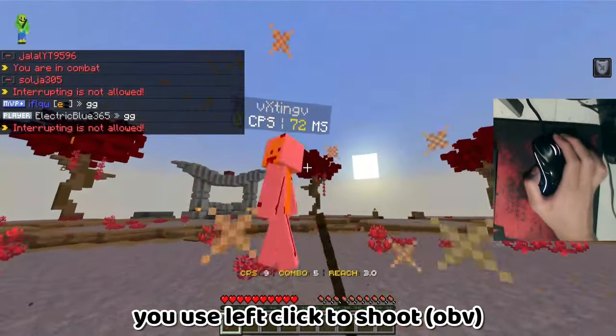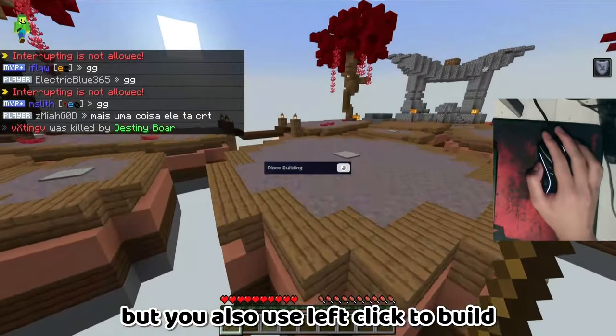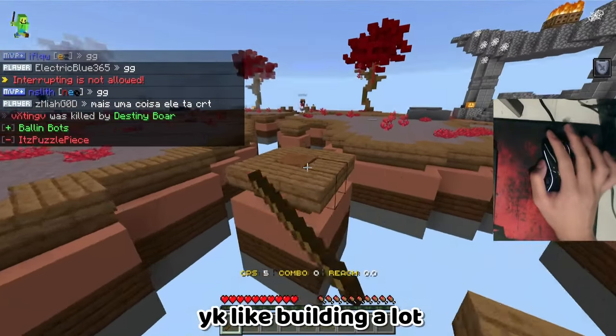In Fortnite, you use left-click to shoot, obviously, but you also use left-click to build. And I was one of those Fortnite kids who was building a lot.